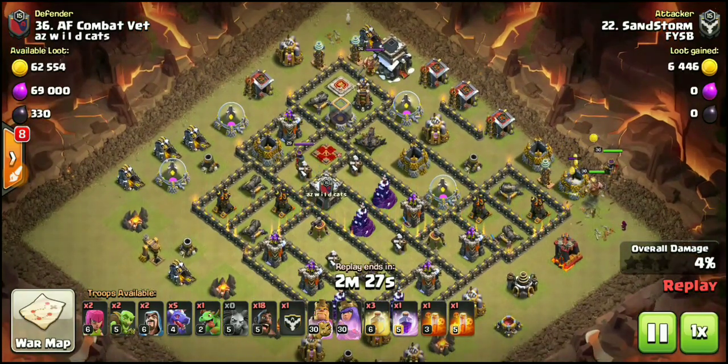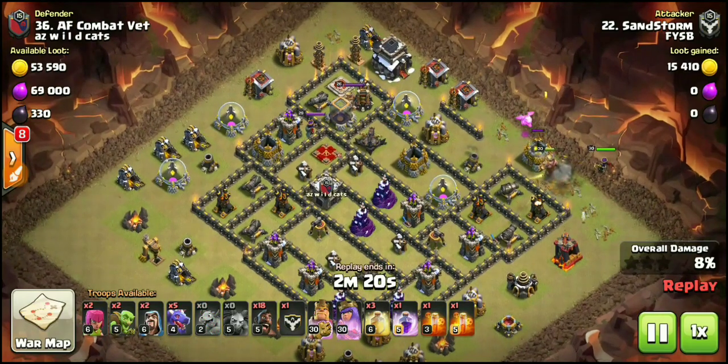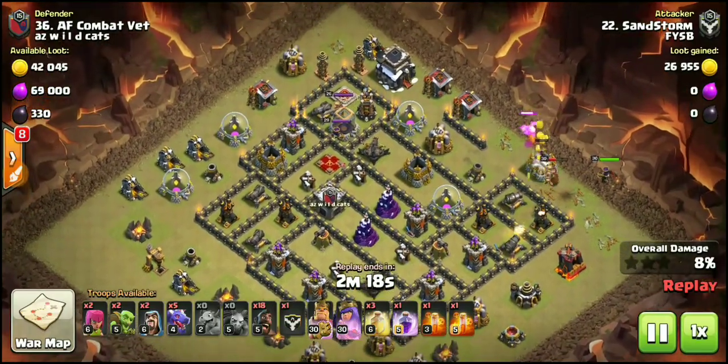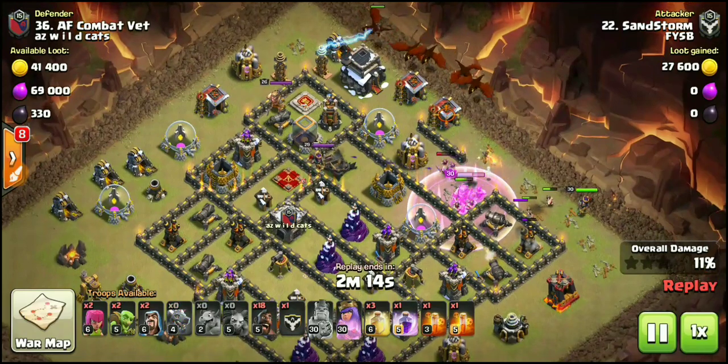Perfect example: when there's a hound CC, dragons are not going to trigger that hound to come out. The hogs will, but a hound is not going to do anything to the hogs — literally nothing. We're also going to get good value from these heroes because there's also a bonus Tesla up there. The dragons will be taking out the two Teslas like we had marked down.